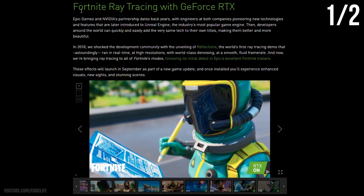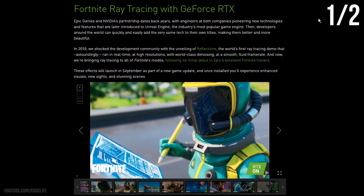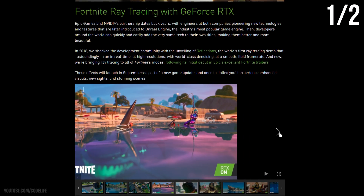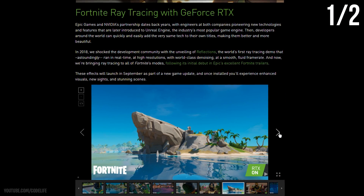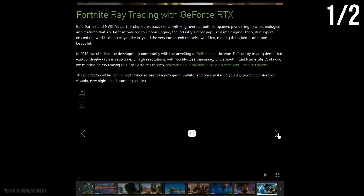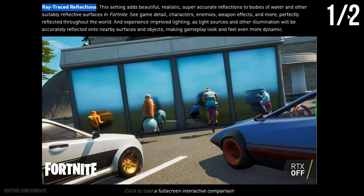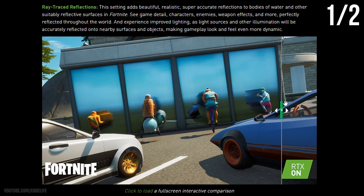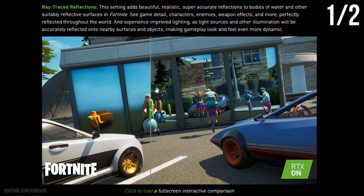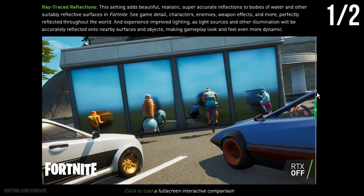The first setting is called ray tracing, and this one is mainly a visual effect. What it does is really enhance the look of the game overall in more ways than just one. The name might suggest it's a single effect, but there are actually a few different ones used in Fortnite. First, ray tracing reflections will improve the lighting massively, as light sources and other illuminations will be projected more accurately and reflected on nearby surfaces and objects, making gameplay look and feel more dynamic.